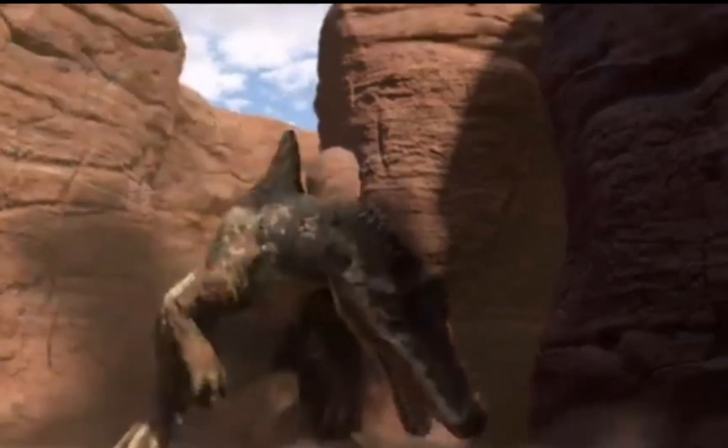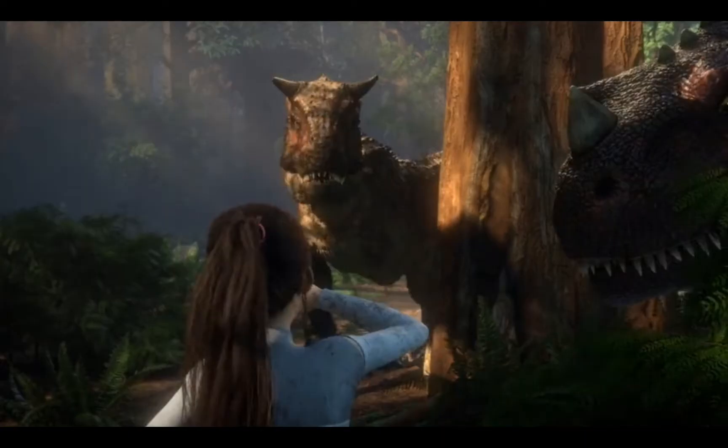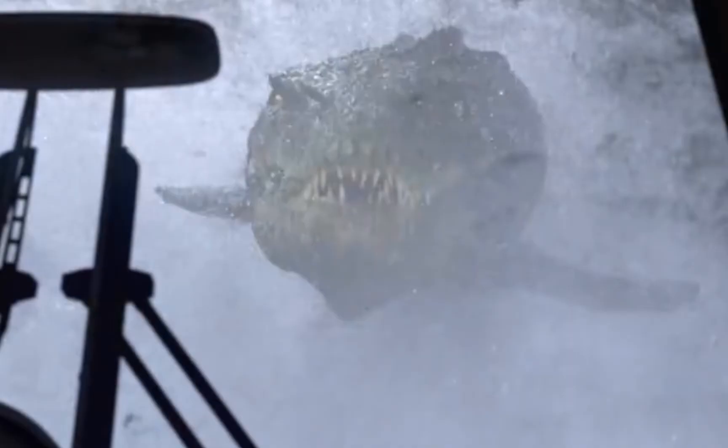Yasmina has nightmares of the traumatising dinosaurs of Isla Nublar, where we see the Indominus Rex, Season 2's Carnotaurus, Toro, and one of the E750s, also the Mosasaurus.